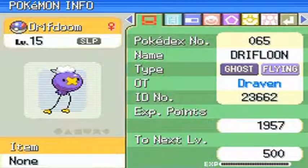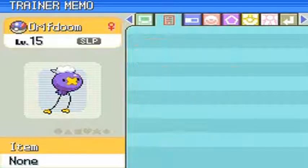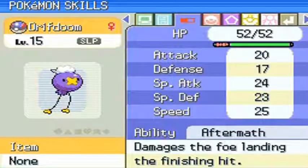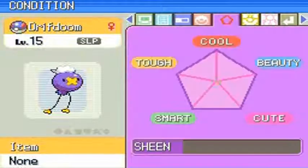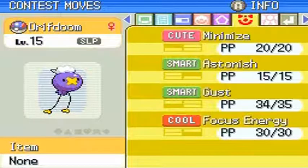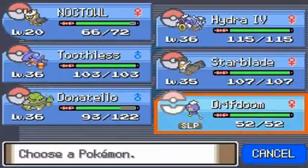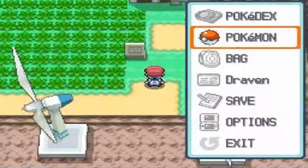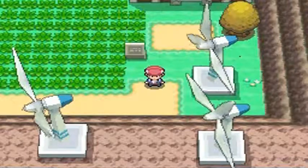So let's take a look at Drifdoom — ghost and flying type, a very unique typing. Its ability is Aftermath, which is a pretty good ability. The moves look good too, especially for a Pokémon like this. Anyway, this has been the Drifloon event episode, guys. Thank you for watching — I'll be back for another episode of our Pokémon Platinum walkthrough. See you guys!